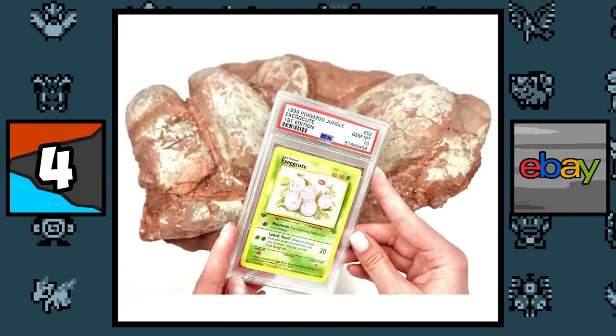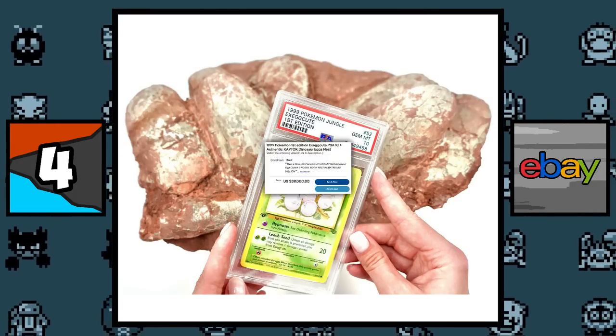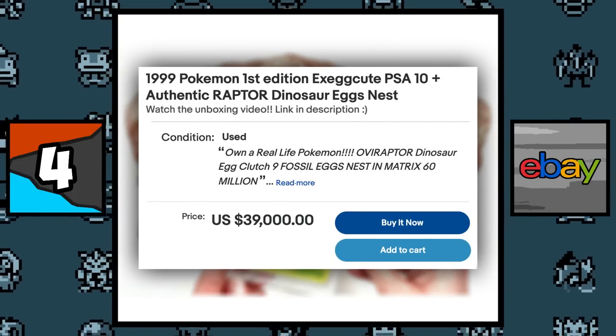There is currently a listing on eBay that consists of a PSA 10 first edition Exeggcute along with Authentic Raptor Dinosaur Eggs, and it's going for $39,000, which has to be the most random eBay listing I've ever seen.